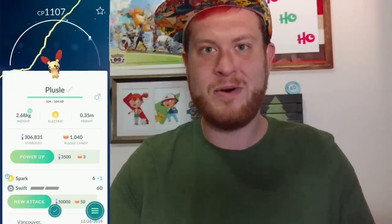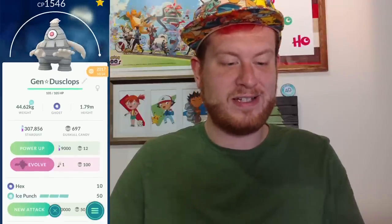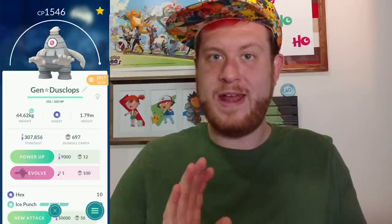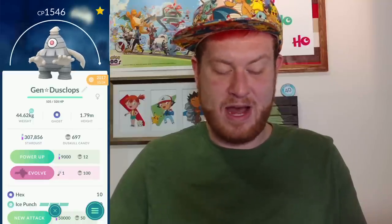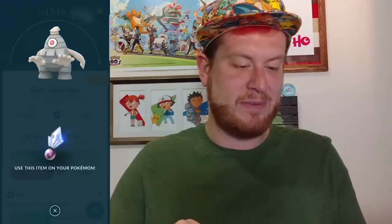But that's not what this video is about, so without making you wait any longer, let's get into it. To kick things off, we're going to start first with my 100% Duskull at 1546 CP. Dusknoir maxes out at 2388, so hopefully we can get pretty close. He's very close to max, so let's start off with this one.